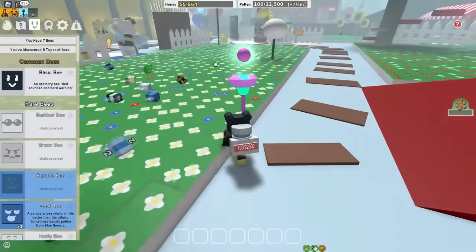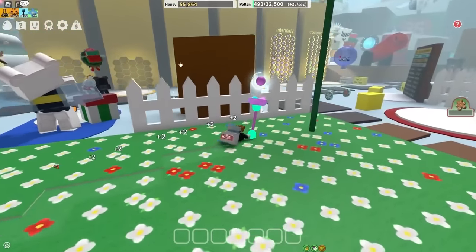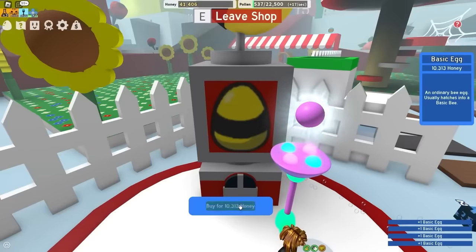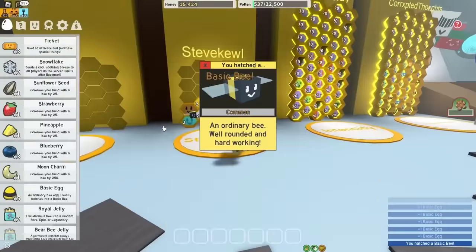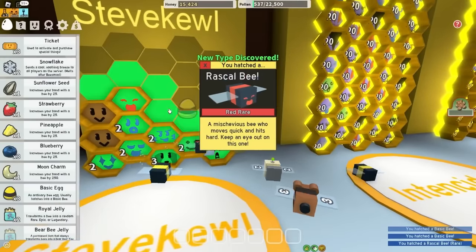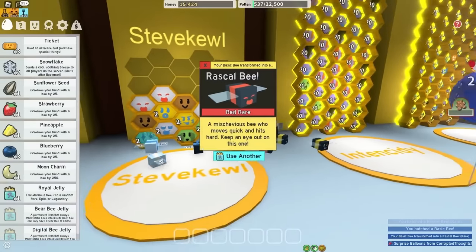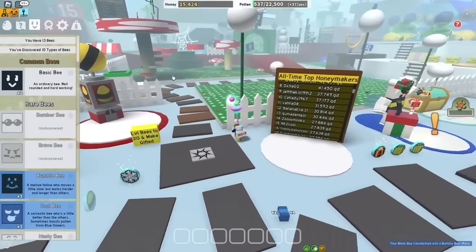Look how fast I actually run now — this is kinda OP. The next step is to buy some more eggs. I don't think I've bought a single basic egg from the basic egg shop. Let's see how many I can afford — six. And I'm poor. Like Russia. Let's hatch these: Basic Bee, Basic Bee — stop scamming me, give me a Legendary. Rascal Bee. Basic Bee. That is not it. Bro, stop giving me Rascal Bees! And Bumble. The game wants me to suffer even more. Makes sense.